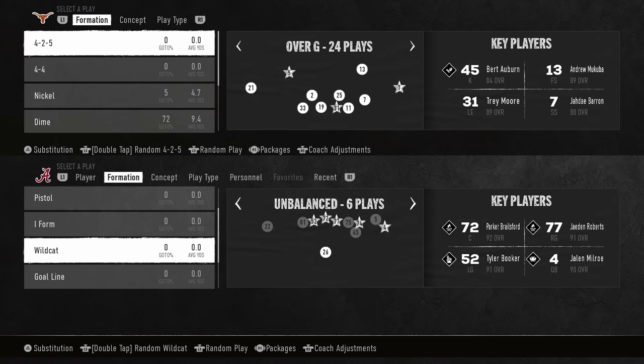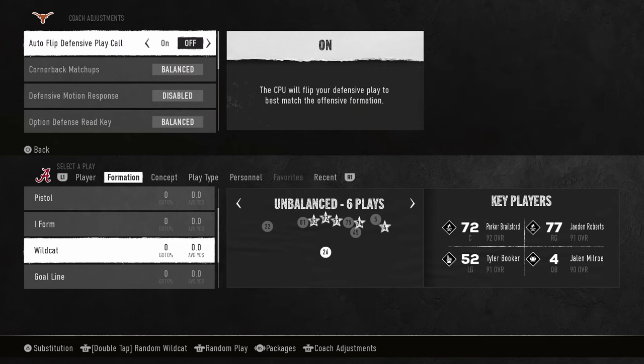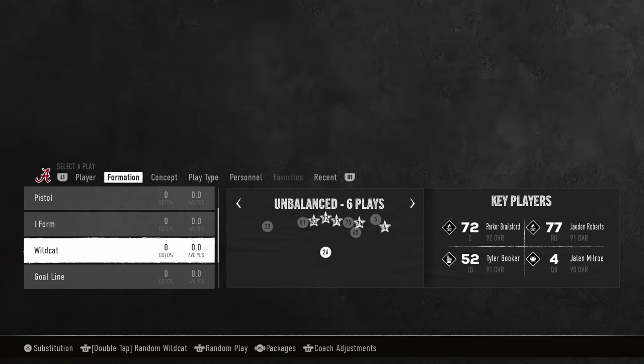This video I'm going to show you probably one of the glitchiest run plays in College Football 25, and it is out of the wildcat unbalanced formation. You can find this in the Oregon offensive playbook. Oregon actually has a really good playbook this year — probably a top five offensive playbook if you were to ask me.